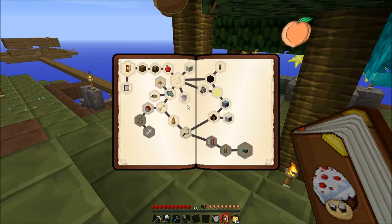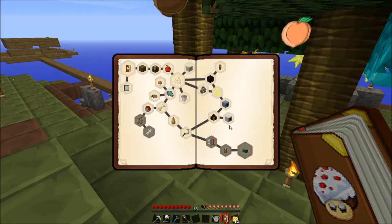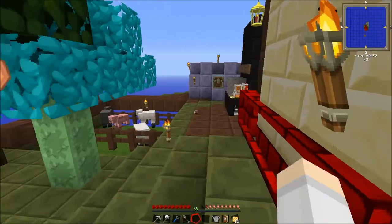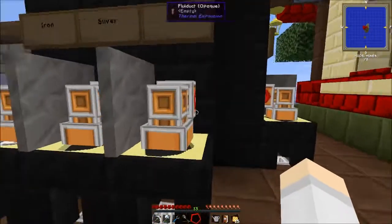So we're actually going quite well. We need an ender pearl and soul sand to complete that one, and we just have to build a squid spawner for that one. We're getting good in terms of quests. And you'll notice I got some sheep here as well, which is cool — they're eating the grass and they're loving it.